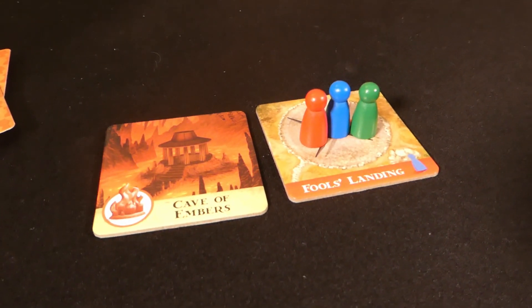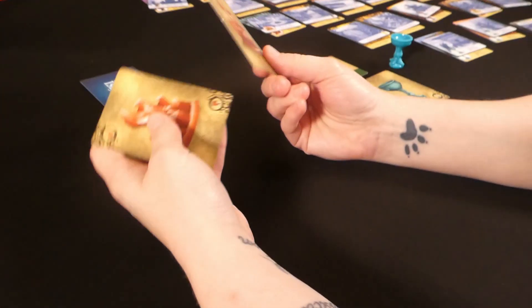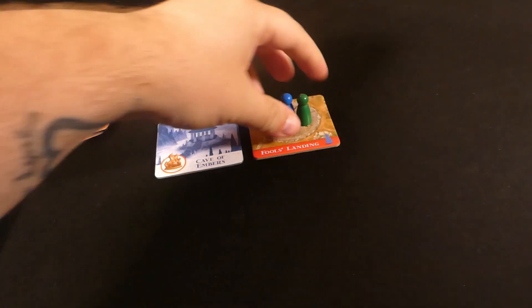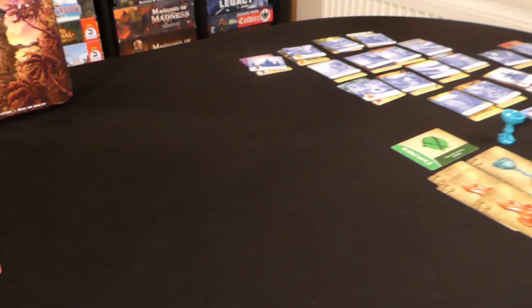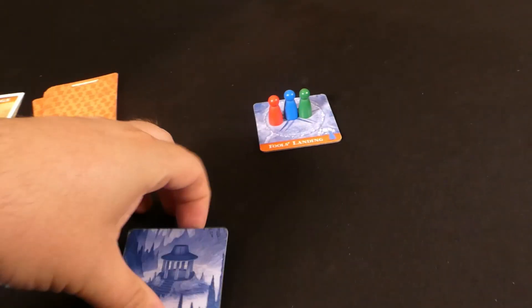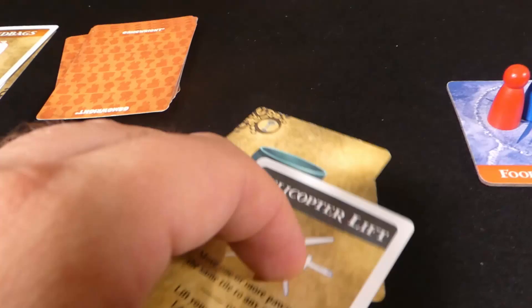Jade shores up but has few options. Cards drawn — no Helicopter Lift. Five flood cards are dealt: two tiles sink immediately, the second Sandbags card is used to save Fool's Landing, shuffle and draw two more — Fool's Landing floods again, Cave of Embers is destroyed. Only Fool's Landing remains. They were all on Fool's Landing with all four pieces but just couldn't escape in time — so close!